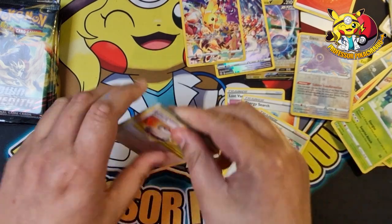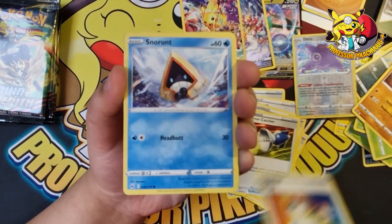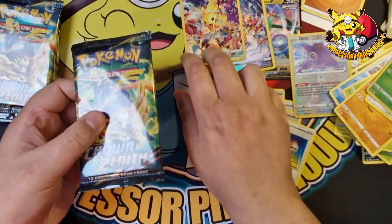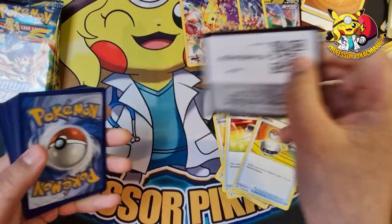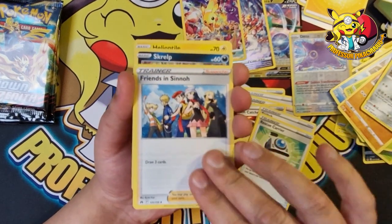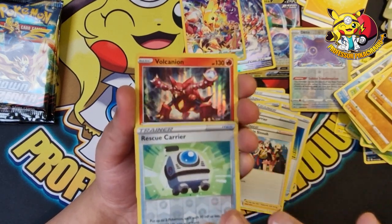I'm so chuffed with that! Let me know guys — is that worth it? I think that card alone is worth around 60 pounds. We've got Pokemon Catcher, a Switch, Snorunt, Larvesta, Pangoro, a Poke Ball toy, Oddish, and a Perrserker. I am so happy with the Pikachu — people were pulling it non-stop and I just hadn't managed to do it. I had a lot of stock but unfortunately I ended up selling it all and didn't expect it to go so quickly.